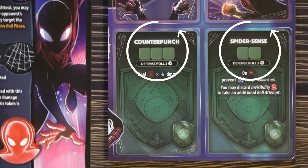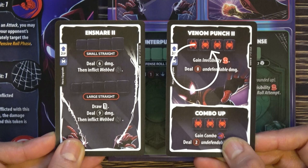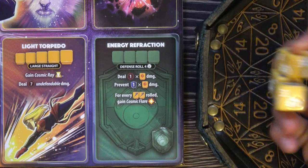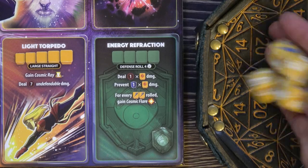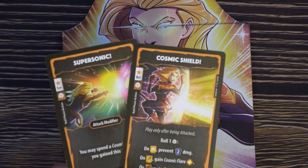Then you go to the defensive roll phase. This is a battle so your opponent can react. Spider-Man can counterpunch or uses Spider-Sense. Notice this black ring around damage — this means the opponent can react, versus a red ring, which is undefendable. Captain Marvel has Energy Refraction. She can roll 4 dice and use them to do one of the things listed here. Since this is a roll phase, players can use their roll phase action cards.